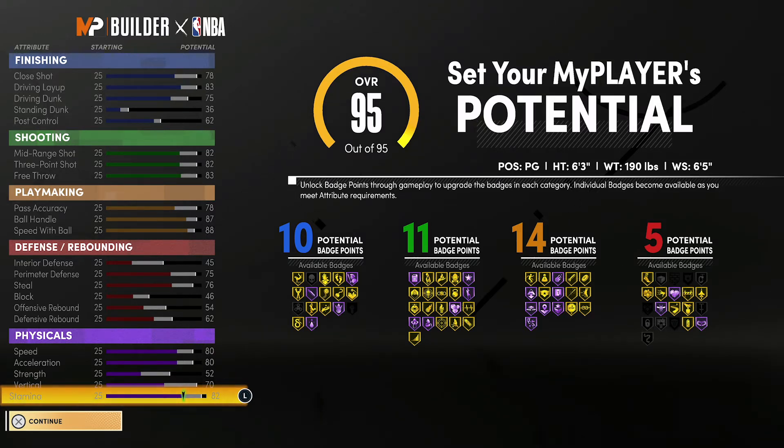For your playmaking you're going to have an 82 pass accuracy, a 91 ball handle, and a 92 speed with ball. For your defense and rebounding you're going to have a 49 interior defense, a 79 perimeter defense, an 80 steal, a 50 block, a 58 offensive rebound, and a 66 defensive rebound.